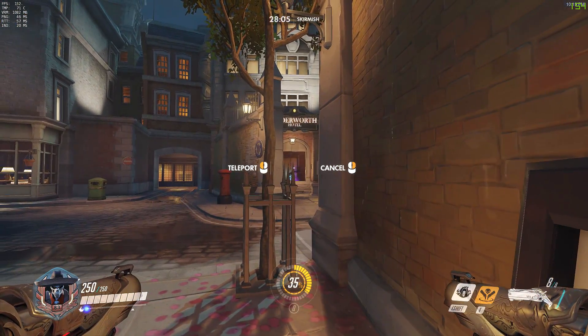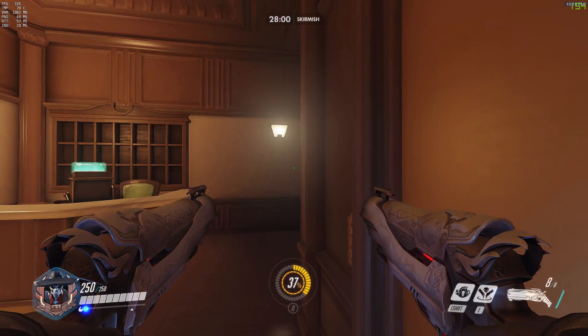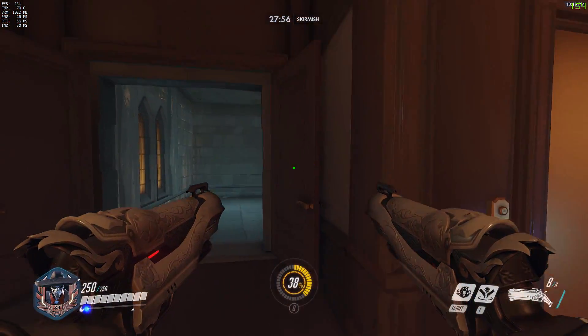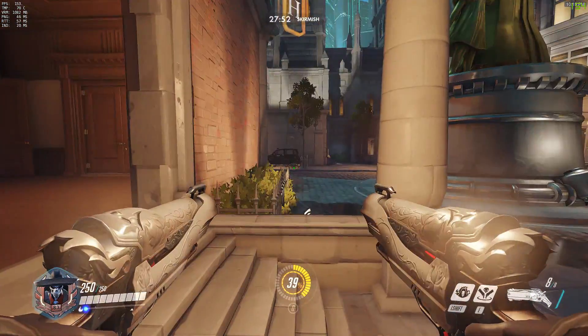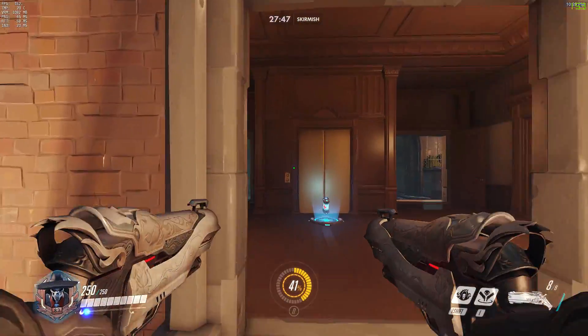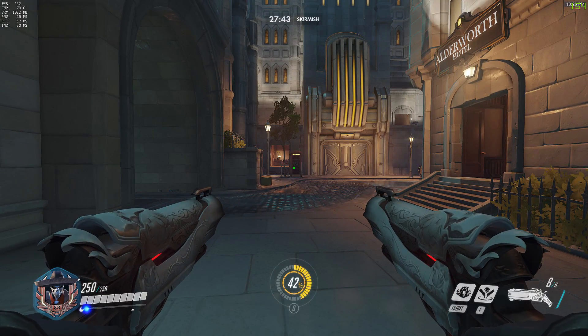It also works from the other side of the choke — you can Shadow Step right into the left house on top of the med pack, which is rather nice. There will usually be somebody near the house so they'll probably hear the sound cue, but it at least gets you inside without taking any damage. Then you can peek left or right, and Reaper plays this house really well because it's very close-range combat in there.